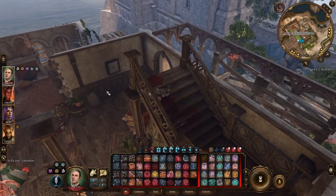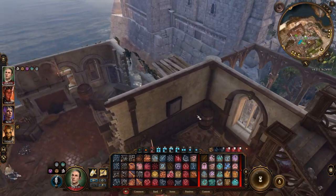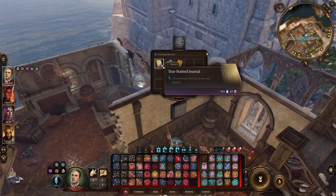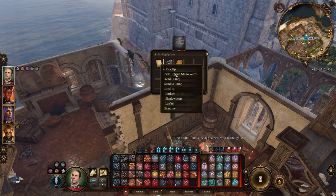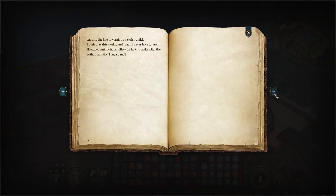After starting the quest at the Basilisk Gate Barracks, first you need to craft the Hag's Bane solution, needed to save Van Raff. So instead of going straight to the Blushing Mermaid, head to old Garlow's place to save Meirena and get the basic ingredient for the Hag's Bane.